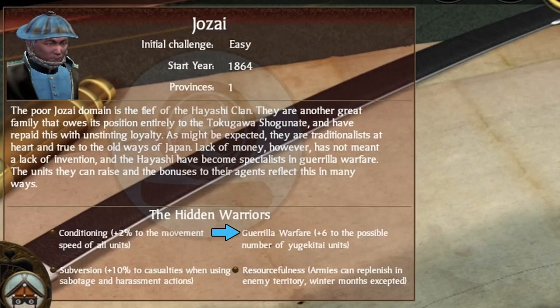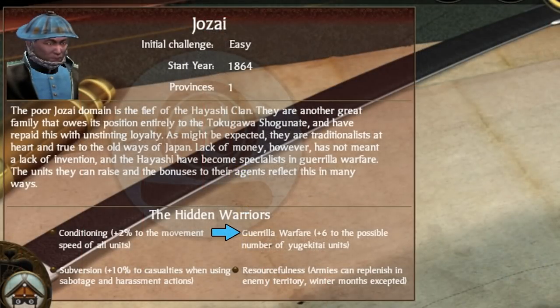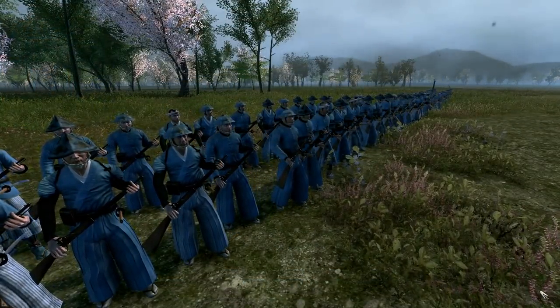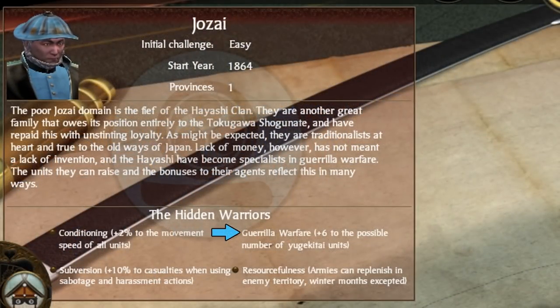Guerrilla Warfare allows you to recruit an additional 6 Yukikitai units, which brings the total to 10, but can be increased further to a maximum of 12 through the technology tree. I find this an interesting trait since the Yukikitai are unique to the Jozai, so why not just increase their limit by default? My guess is they made it a trait because they couldn't think of anything else yet they needed a fourth trait, since every clan that follows Samurai gets 4 traits.